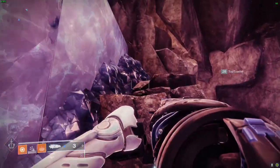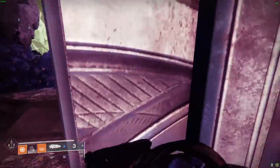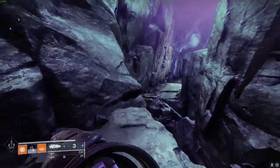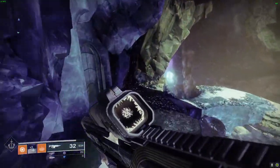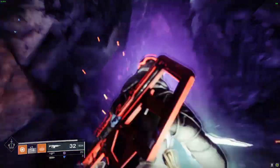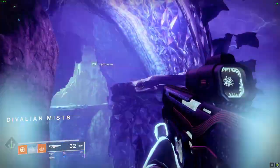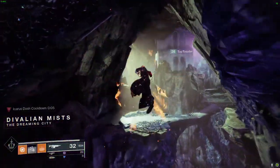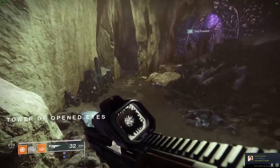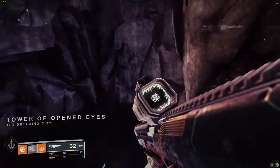You just climb all the way back up here, and you need to reload the area where Cali is. The reason you need to reload it is because the wish wall, for whatever reason, isn't active unless you load the area again. You can put in wishes, but they just don't count — they don't work. In my testing that's how it worked, but I've never had it fail to activate when you reload the area. Froggy says something similar in his video too. So you reload the area, go up to the wish wall, and put in the wish for Petra's Run.